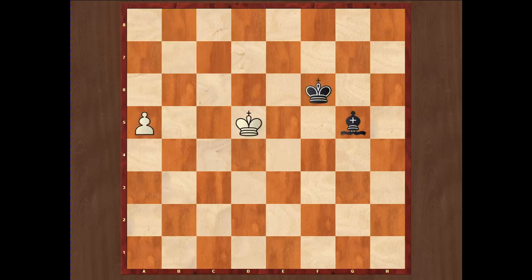This is our second example. Here again white is trying to win and black is hoping to make a draw. Black has a dark-squared bishop and the only dark square in front of the pawn is the A7 square. White will be able to stop the black bishop from controlling A7 square. The best move is Ke4, controlling the e3 square so the bishop cannot go to e3 and control A7.